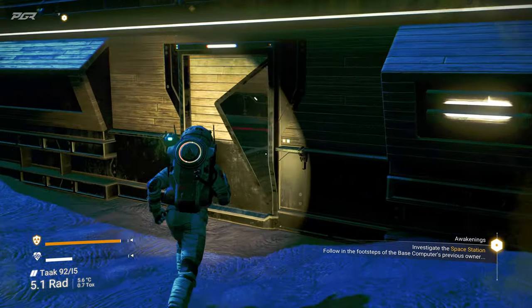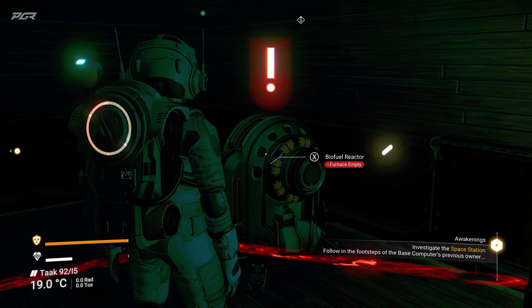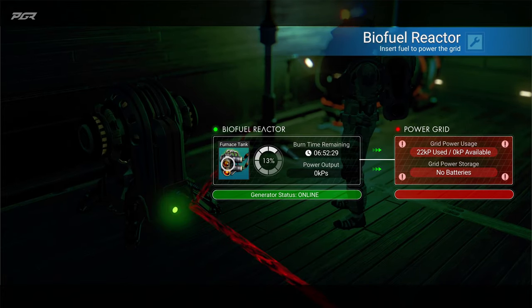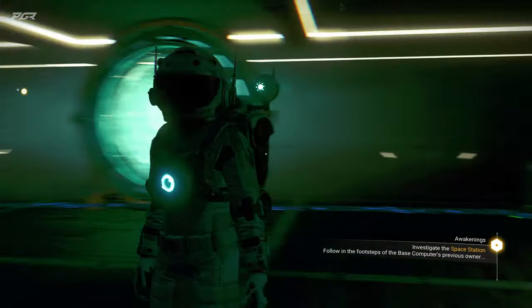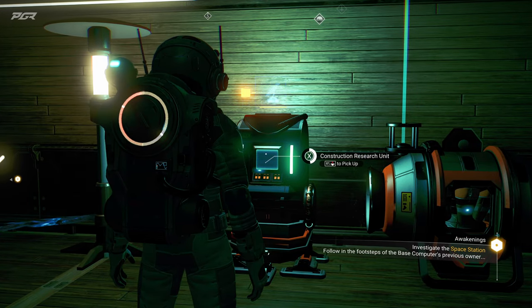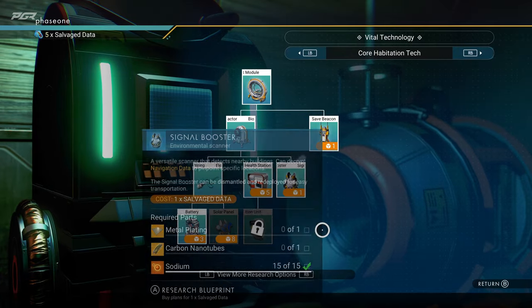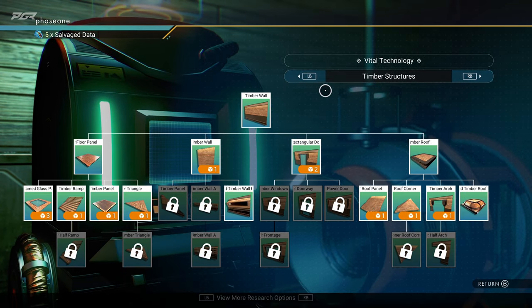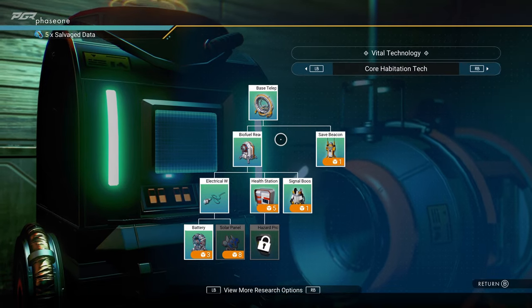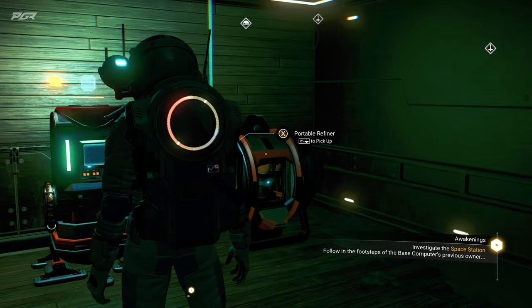I'm going to quickly show you guys what my base looks like right now. I just hooked up the biofuel reactor — I could have sworn I put some fuel in here, but it consumed it all. So this is my base, very very basic. This location isn't going to be my final location, but we need to go through this mission sequence to learn the different mechanics. This little tool allows you to unlock certain technologies and building pieces, and I think you have to collect salvage data to unlock these things.